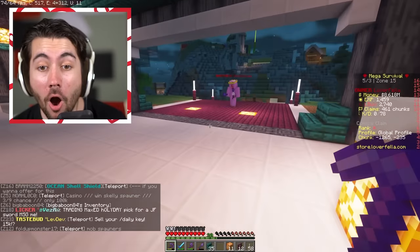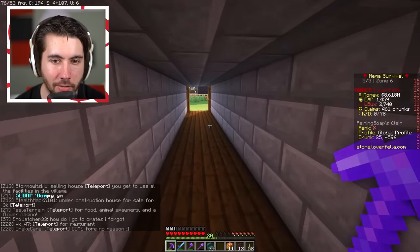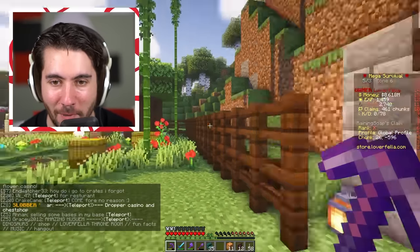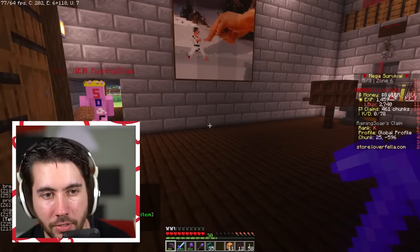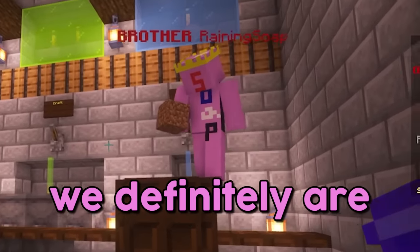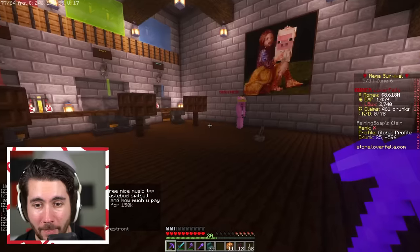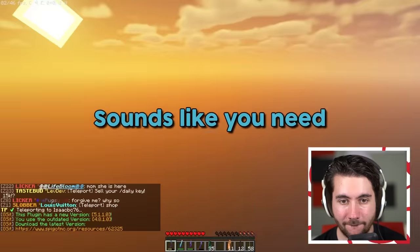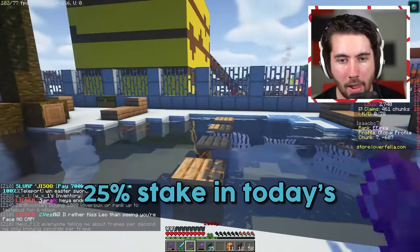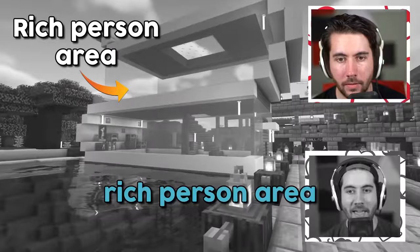Ben throws out a wild counter-offer: his custom raining soap brewery for free. Ben, why don't you show me that real quick — it's honestly a pretty decent build, located next to the slug noodles which did recently hatch on May 1st. We go back and forth: I offer 17% of the final sale, Ben counters, we negotiate from 30 down to 20, then 29, 25, 27 — finally settling at 26%. Ben says it sounds like I need his help today, and agrees to a 25% stake.